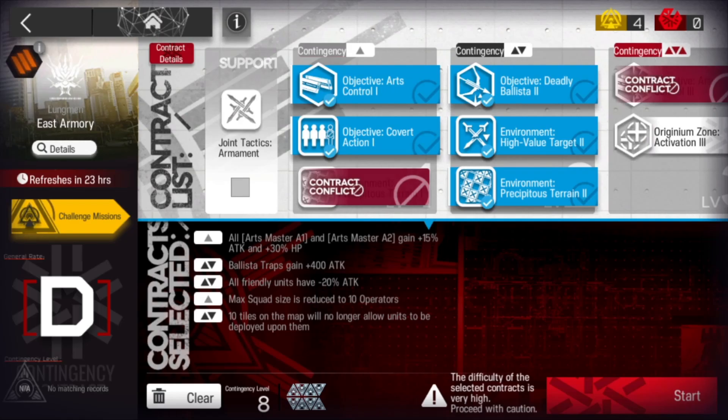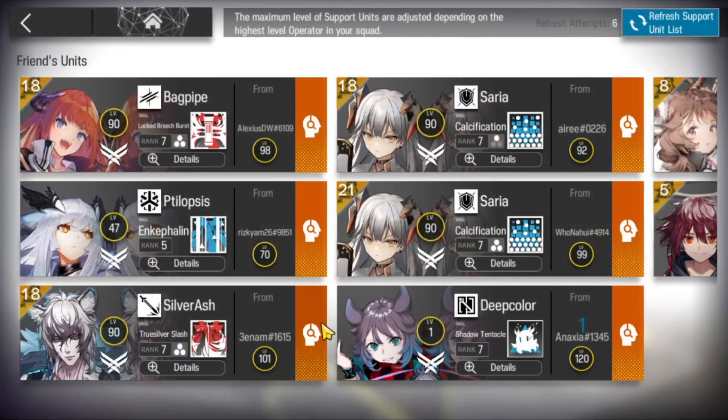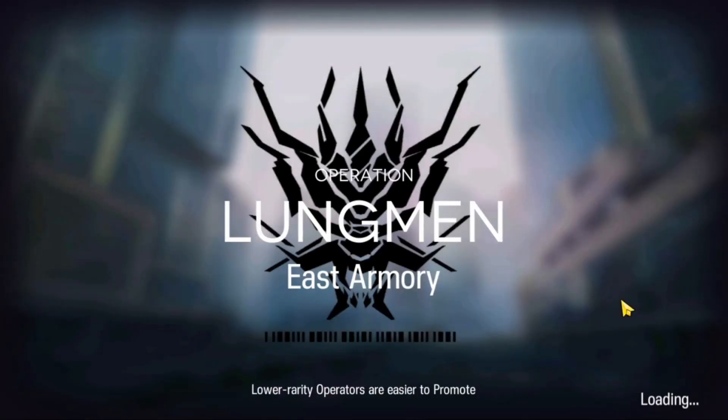Yo, it's Vice Pals here. Let's clear Risk 8 for the daily in East Armory. We have 5 contracts and we're going to take a low rarity team and an E2 Silver Ash friend. We have E2 Sora there just to be able to get the E2 Silver Ash, but any E2 operator will do. Let's do this.